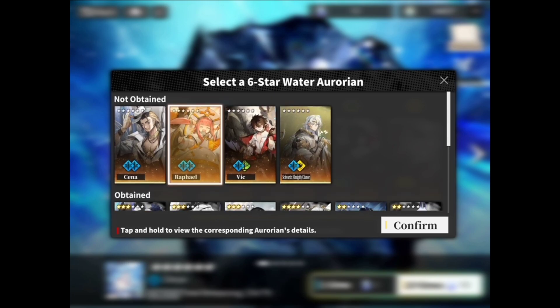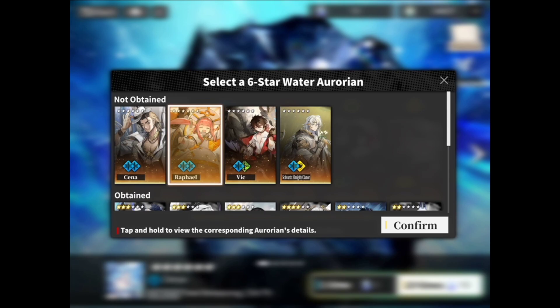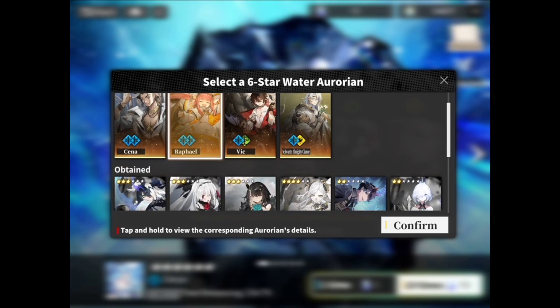Here you can see they divide it up into Arroyans you don't have compared to the ones you already have, so I assume most people might want to pick an Arroyan they don't have yet for the chance of recruiting them. Or if you want to get a duplicate — a 6-star Arroyan you already have — you can do that too.